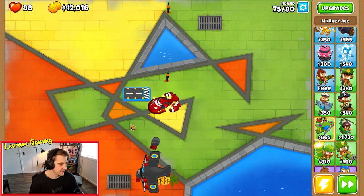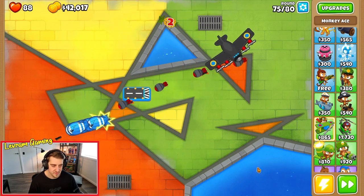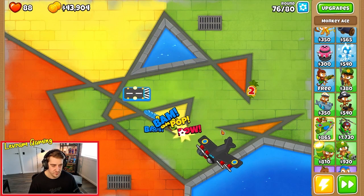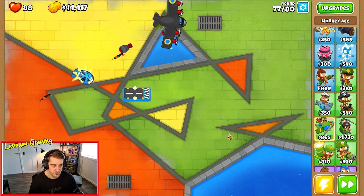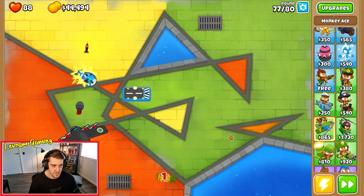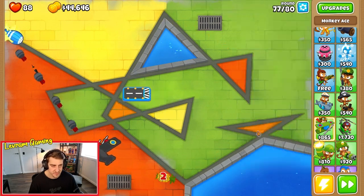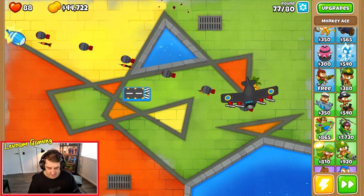We're going to get through round 75. Regen stream ceramics - not a problem. Round 77. Effective cash is 65k at round 77.